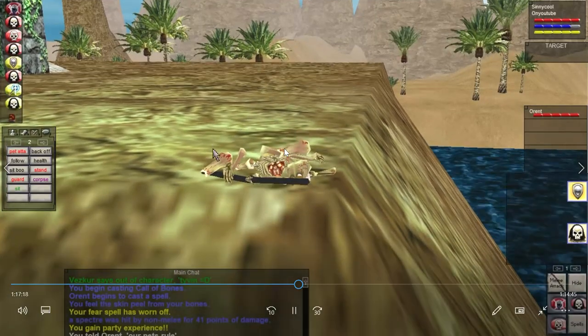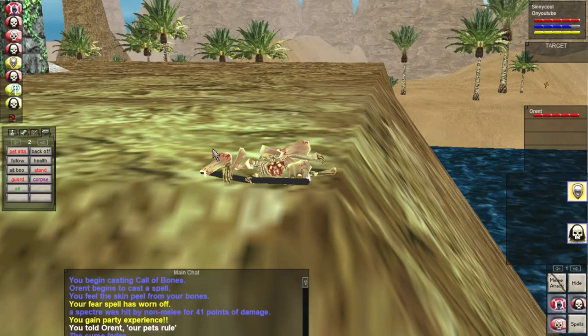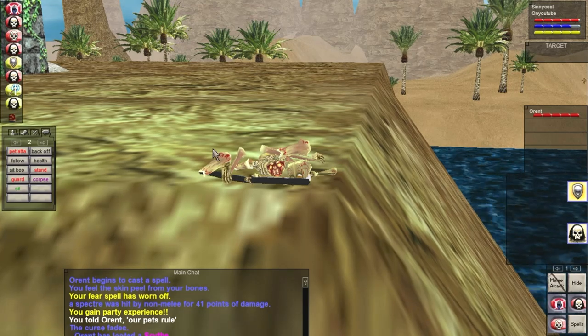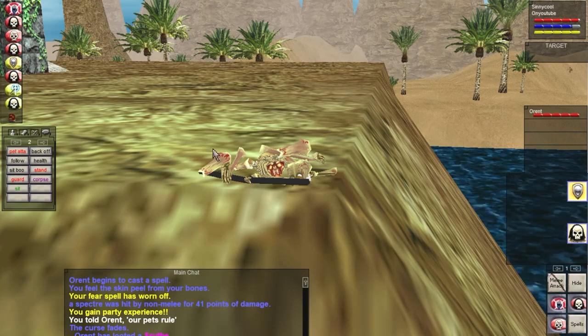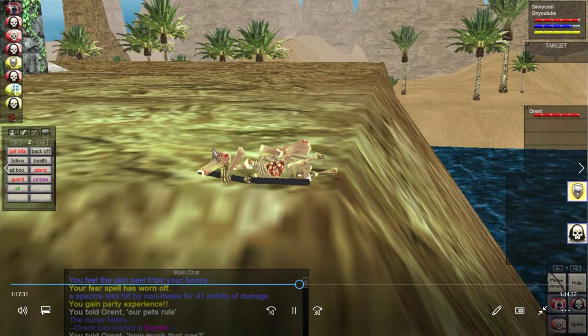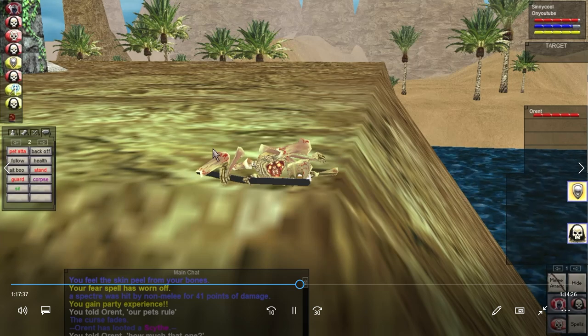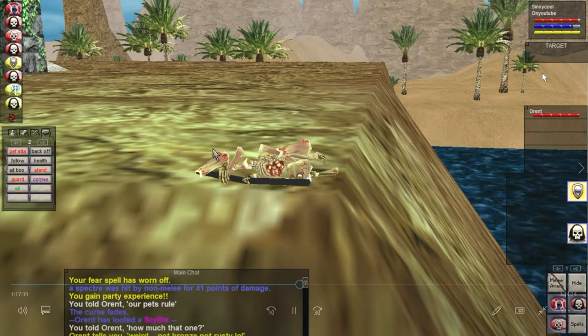If it's snared it doesn't go as far. If it's not snared it runs all over the place. I feel like I'm playing football sometimes when my snare gets resisted and I have to chase it down to get the snare on it. This is a really good example of the necro-mage duo with pets just destroying specters.